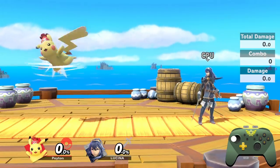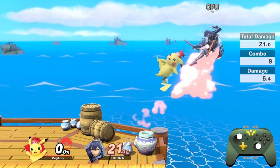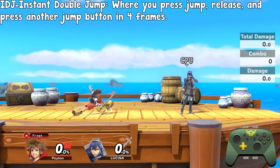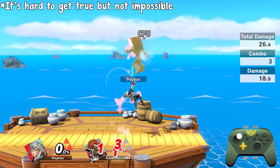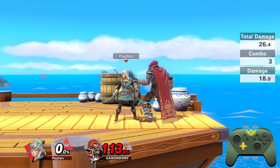Pikachu, for example, relies heavily on tilt cancelling to start combos at low and mid-percent. It should be relevant to your character, however. While Sora relies heavily on instant double jump (IDJ), Link only uses it for one somewhat untrue 50-50 setup, and so it's not especially important for Link mains to change their controls for it.